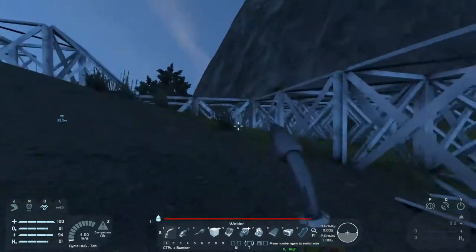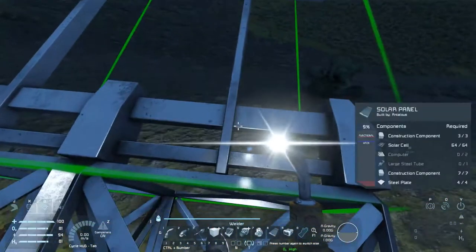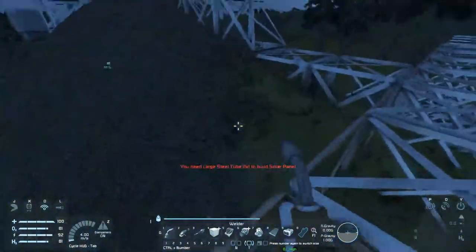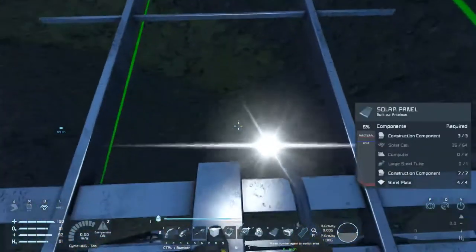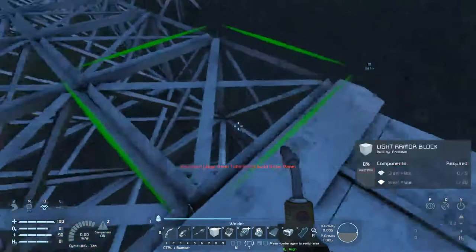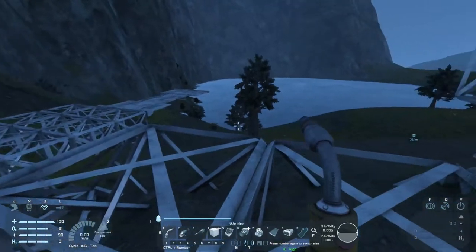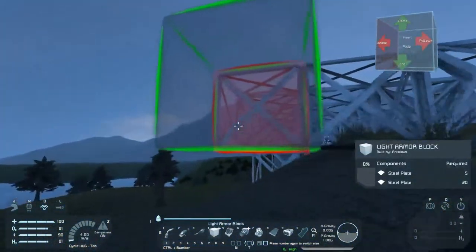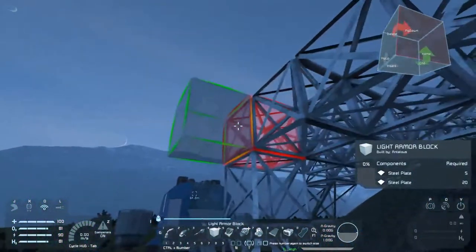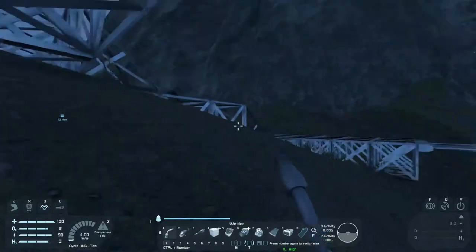We'll just need to start welding this up, and that's the basic base that we'll need for survival. We've got all our solar cells, large steel tubes, computers — I need one more solar cell and large steel tubes of course. This is really, really off — I'm gonna have to fix that, it's gonna bother me. I'm okay with it being a little lopsided, just not that bad.